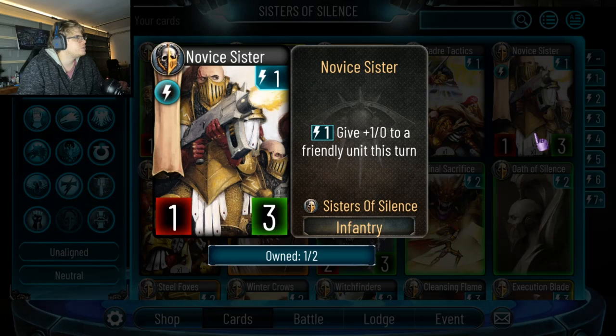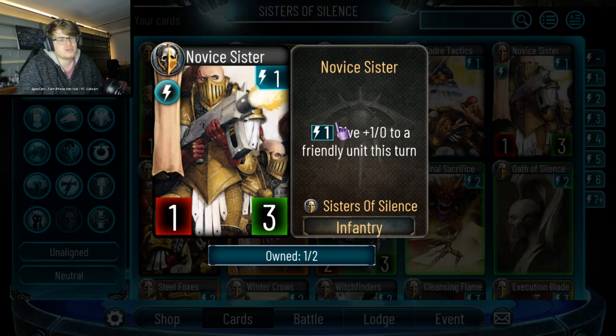Give plus one to a friendly unit this turn. If this ability was zero energy it might be cool, but otherwise it's a bit slow. A one-drop 1-3 is okay but not great. There's an OTK combo potential, but I don't know if OTK is going to be the way to play these cards.